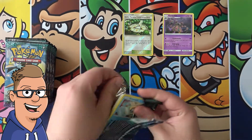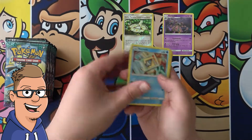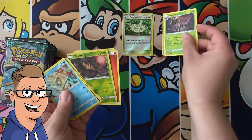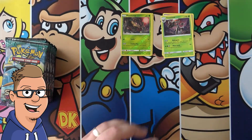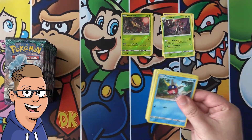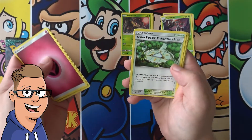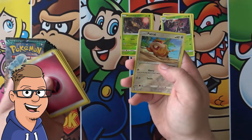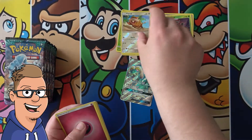Green coat once again. So we have Fairy Energy, Multi Switch, Slugu, Aether Paradise Conversion Area, Carvanha, Barboach, Phantump, Machop, Fletchling. For our reverse we have a Patrat. And it's a Full Art Drampart GX! Very awesome.